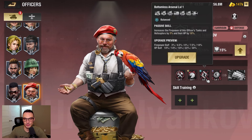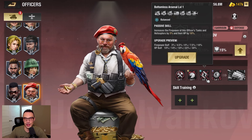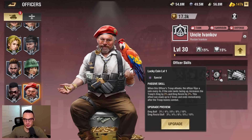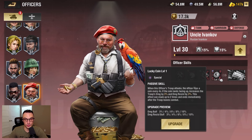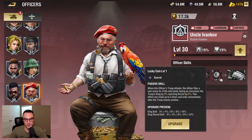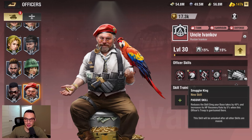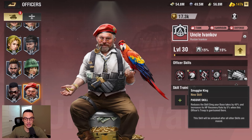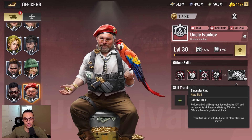Skill number three, which is a balanced skill, increases the firepower of this officer's tank and helicopter by 10% and their HP by 30%. Skill number four, which is a special skill — when this officer's troop attacks, the officer flips a coin every four seconds. If the coin lands facing up, increases the troop's damage by 10% and the damage resist by 10%. This effect can stack up to two times and ends immediately after the troop leaves combat. His fifth awakened skill reduces the skill damage your base takes by 40% and increases the HP recovery rate by 5% when this officer's troop is garrisoned there.